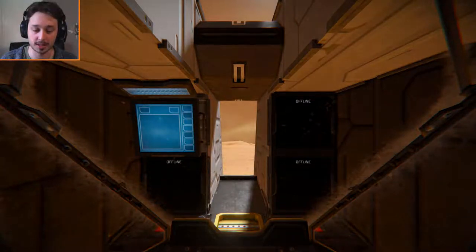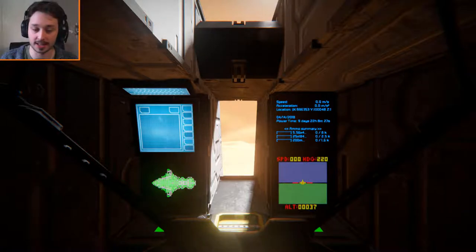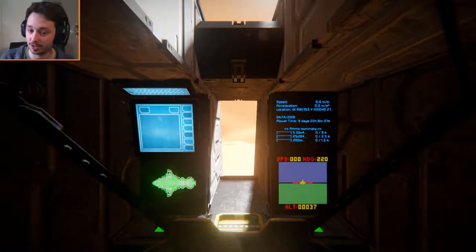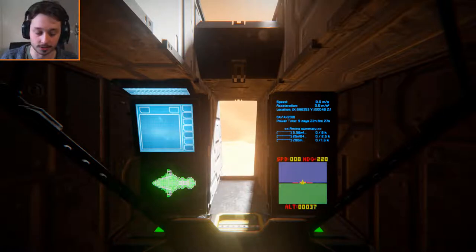If I hop into this and go to first person, we have some nice displays. I'm going to activate the power and there we go. We have a little display on our bottom left hand screen which shows us where we're going to be taking damage. On the top right it's telling you all the information you need to know about what's going on with your ship. And down below is of course your speed, height, altitude and all that.